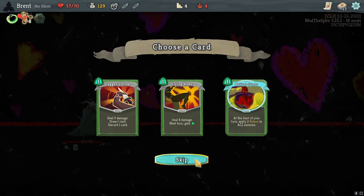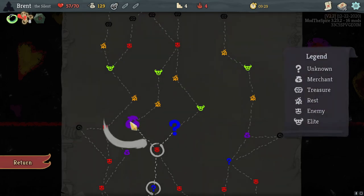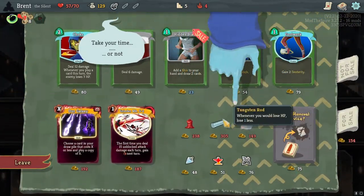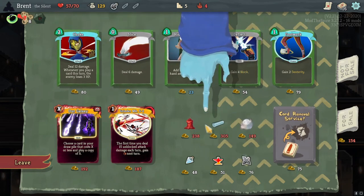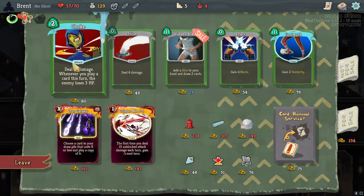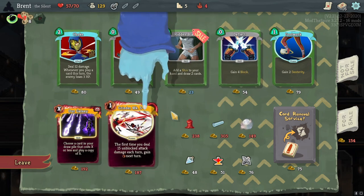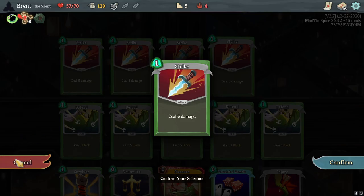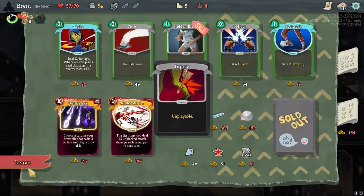Maybe one dagger throw, and then we'll remove something here if we can. We definitely can, but Tungsten Rod - that's sad to lose. Also, the prices feel pretty expensive here. Grinder Mach 5-2: do 15 unblocked attack damage each turn, gain one energy next turn. Okay with that. I'm just gonna go with a simple removal of the injury.